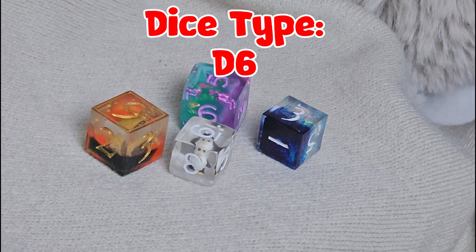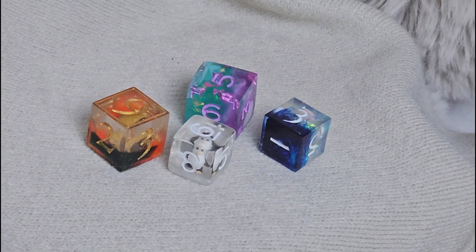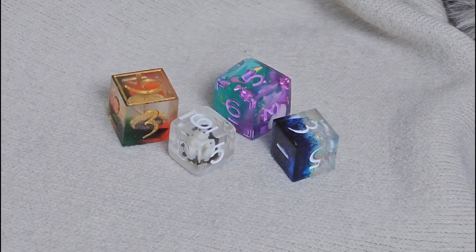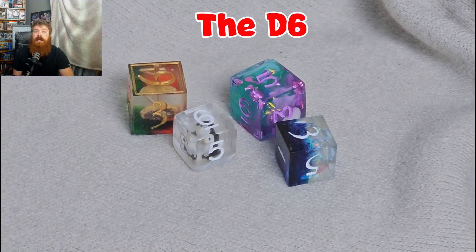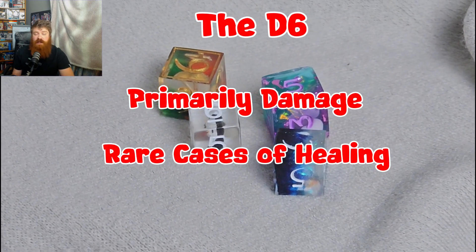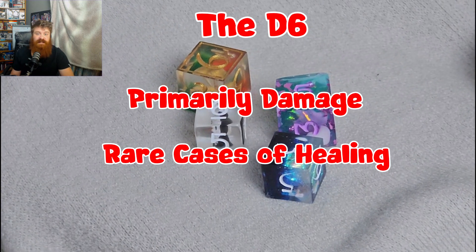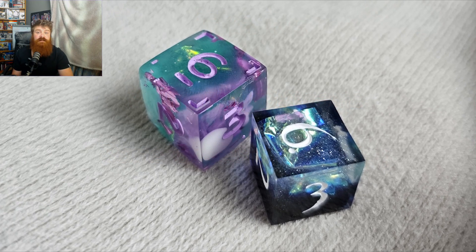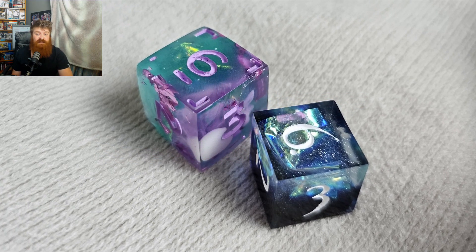Your D6 is a standard six-sided dice and this dice can also be used for healing or damage, but predominantly it is most applicable to damage — such as many of your damaging spells like Dissonant Whispers. This will be one of your more commonly used dice for dealing damage with weapons as well.